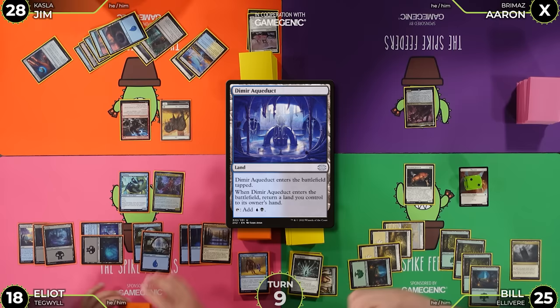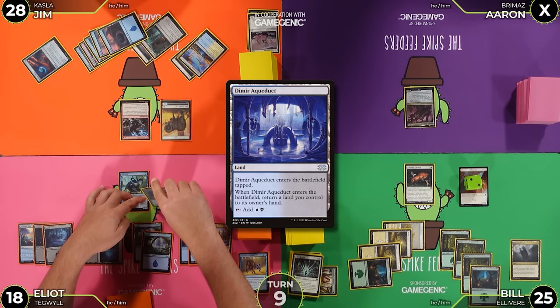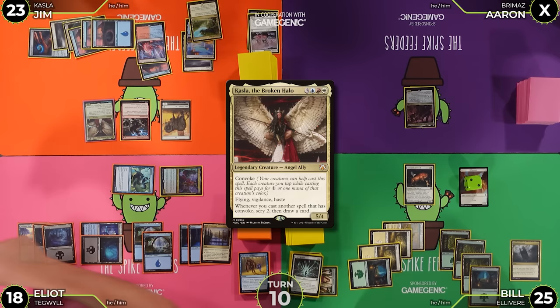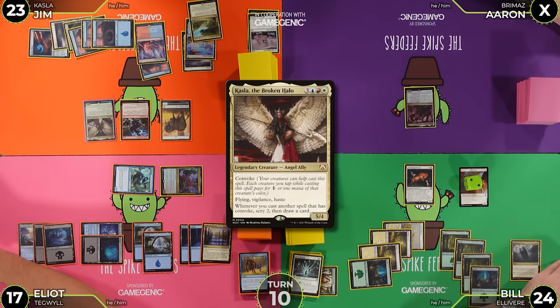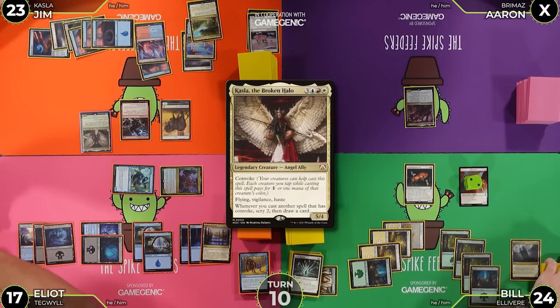I'll untap, draw, play Exotic Orchard, tap six to cast Kasla — Impact Tremors, everybody takes one. Aaron goes to negative two. I'll move to combat and swing Kasla at Bill. 19 Kasla commander damage on Bill. Pass the turn. I'll untap, draw, play a land. I'm very excited to bring this to y'all today. I'll pay four to cast Re-Tether — return each aura from my graveyard to the battlefield. I get back Spectral Steel, Indomitable Knight, Bear Umbra, and Sage's Reverie. That's four auras attached to a creature.